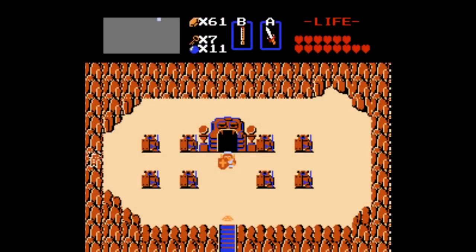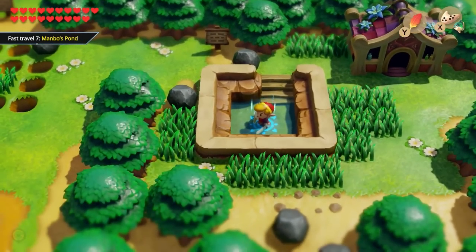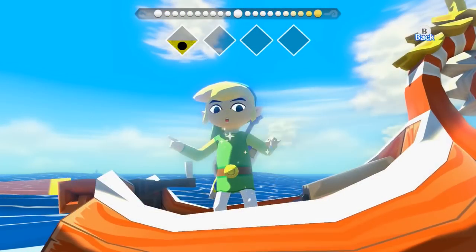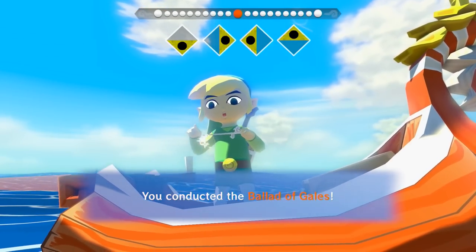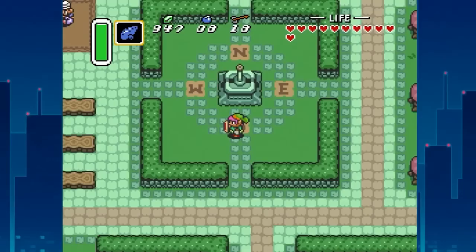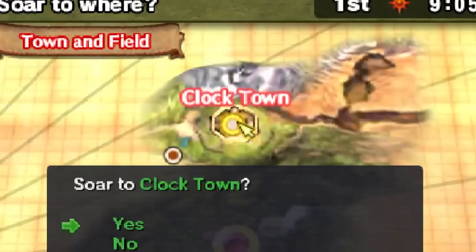Before talking about Tears of the Kingdom, let's look at how fast travel has worked in prior Zelda games. In the very first Legend of Zelda, you played a recorder and it summoned a tornado to bring you to the entrances of any of the eight dungeons. In Link's Awakening there are fast travel tiles you step on to go to different areas. In Wind Waker you direct a song and it brings on a cyclone, though there aren't many warp points. In A Link to the Past you play a flute which summons a bird, but it only works in the light world. In Majora's Mask you play the Song of Soaring and it takes you to any owl statue.